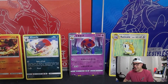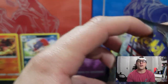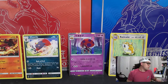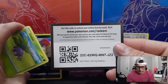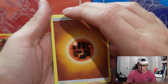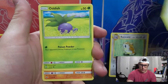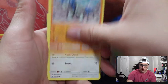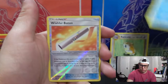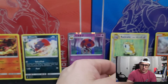Alright, last Burning Shadows pack. Let's go — let's get that Charizard! That would be awesome. I have not yet pulled a Charizard — no Charizards for me. Code card, good luck. Fire Energy, Fighting Energy, Gloom, Lunatone, Whiscash, Oddish, Sawk, Porygon, Caterpie, Panpour, Wishful Baton — Reverse Holo. And for the rare, Turtonator — Non-Holographic again. So I'm just gonna put all these non-holos up.